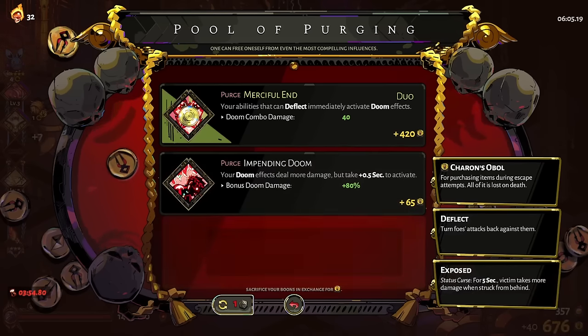We got Second Wind for extra dodge chance — that's fun at least. And the move speed too, for Rush Delivery, so that's something. It's not bad. That's unlucky — we'll be back later. Not exactly what we want.